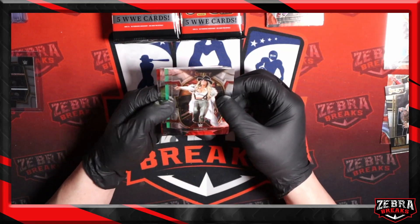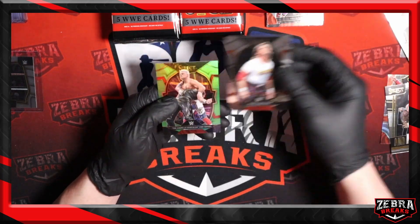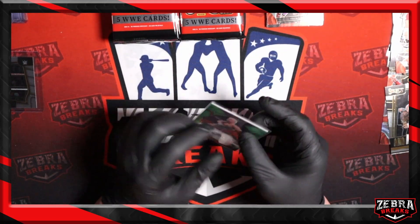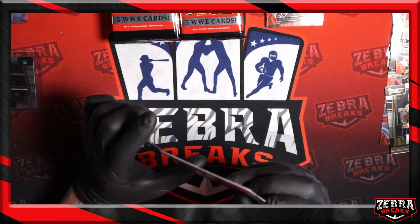Next up — Trish concourse. Got some green there. That should be the green, which is to $75. Theory, Biggie, Trish, Piper — and there we go, the American Nightmare, Cody Rhodes. Probably one of the first parallels of him that I've pulled out of anything. Cody Rhodes — that's going to be to $75. We'll probably send that off for grading as well.